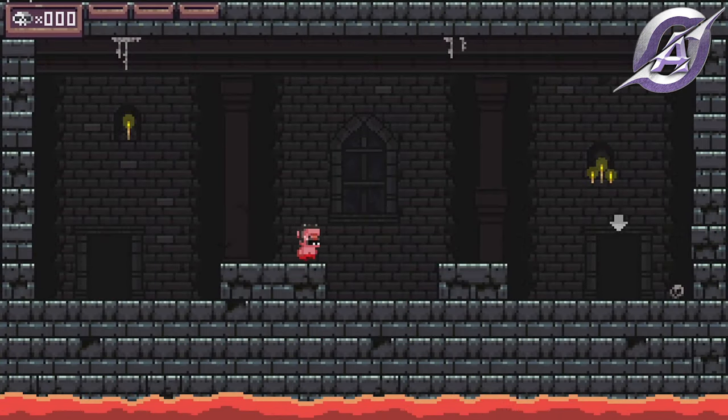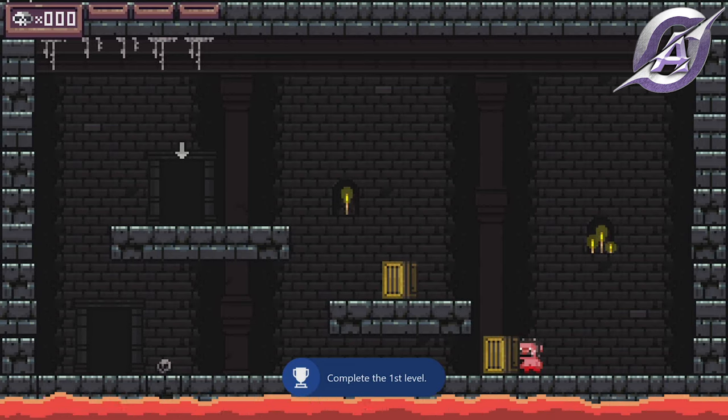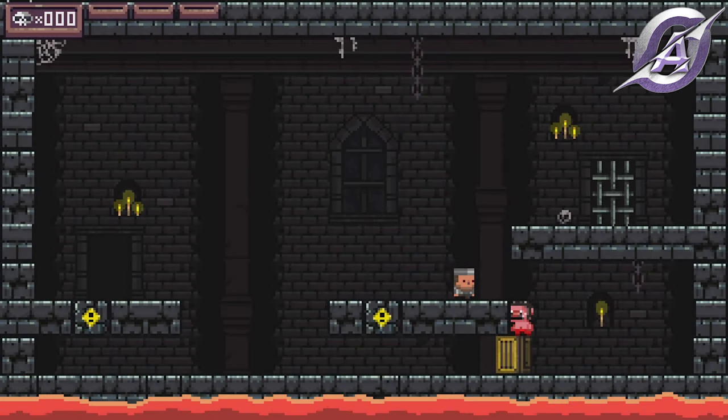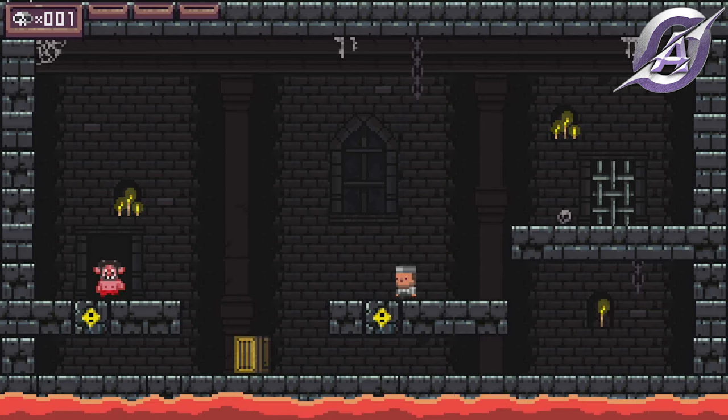For the first level, go from left to right and go through the door. This will get you your first achievement, Starting. In the second one, use the boxes to climb to the door. In the third level, you will encounter your first enemy, and if you die, you will get the First Blood achievement.